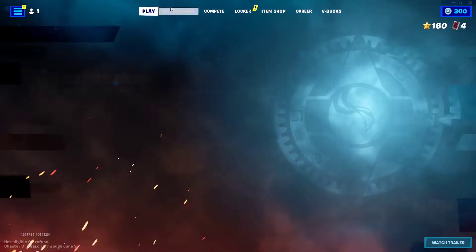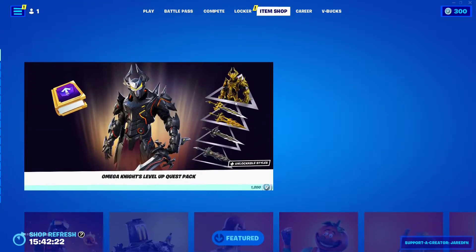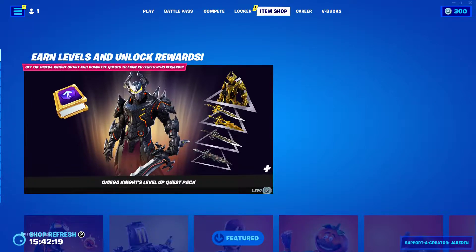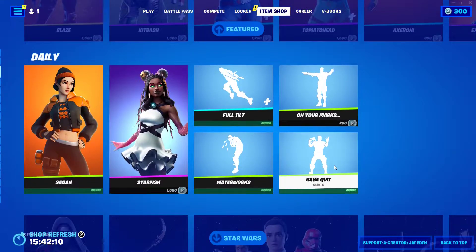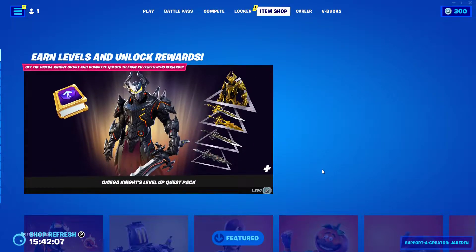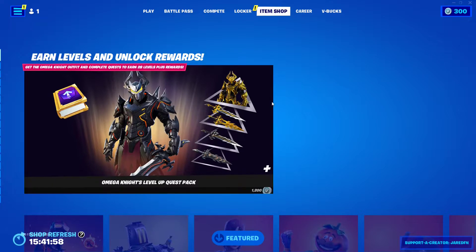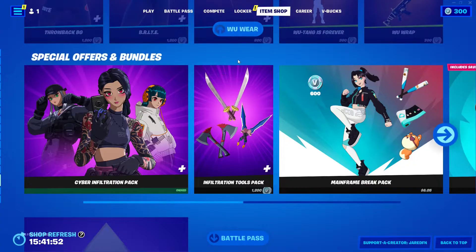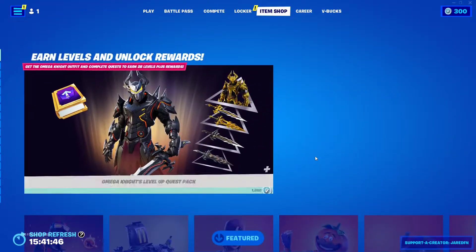Just before we get into the video, I want you guys to know that I do gift my subscribers what you guys want from the Fortnite item shop. I am gifting the Omega Knight pack to some people who like, subscribe, and join my Discord if you guys want to come talk to me or play with me, or follow my Twitch because I will be playing over there as well. Make sure you guys watch the full video because I'm going to tell you guys how to get it for free in Fortnite and how to get the golden variant of the skin early.